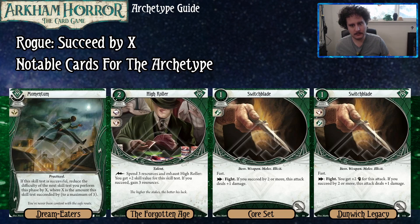High Roller gets you plus two — conveniently the number most of our succeed-by tests ask for. It costs some money and is two XP, but you can use it once every turn. It's not itself a succeed-by-two card, but it gives you that two you want to succeed by. It's a very nice enabler that makes the other cards work the way you want them to.